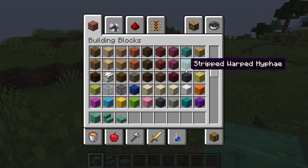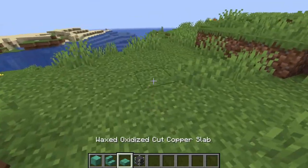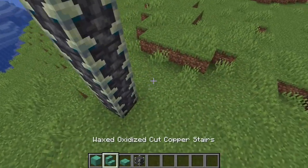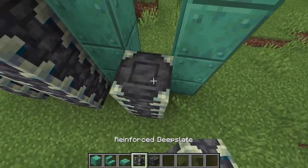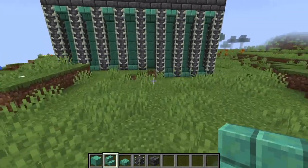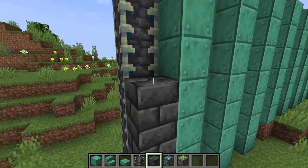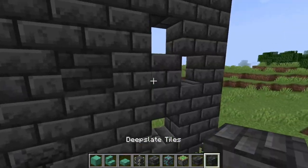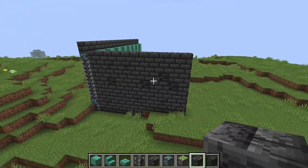I'll get some stairs and slabs as well because those are super cool. I don't really know what kind of build — maybe this reinforced deepslate, that looks pretty cool. We are doing bed wars, it is unfortunately only a one-on-one because I couldn't get anyone else. I feel like reinforced deepslate is pretty cool. This is looking a bit like a bank for some reason, not sure why.